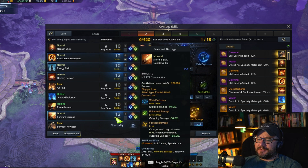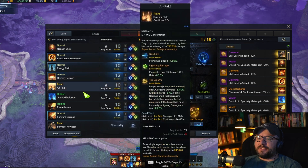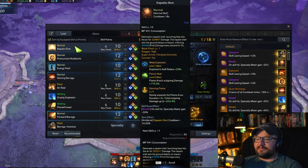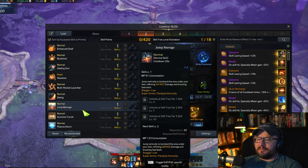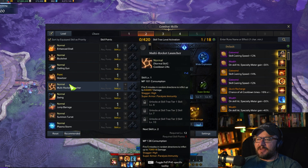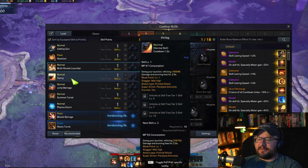I've been playing around with this last ability for Artillerist — all of these are pretty much meta Chaos Dungeon. For this last slot you can do whatever you want: little baby turrets if you want some passive, or Multi Rocket Launcher which is fine.